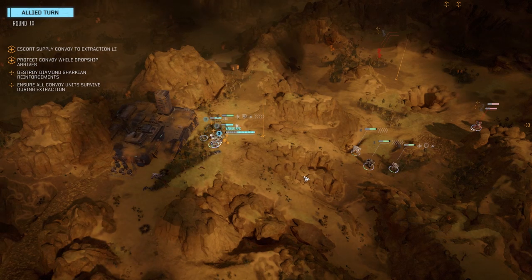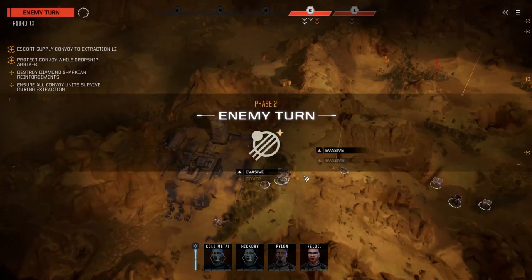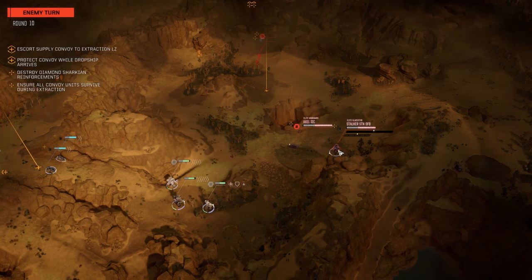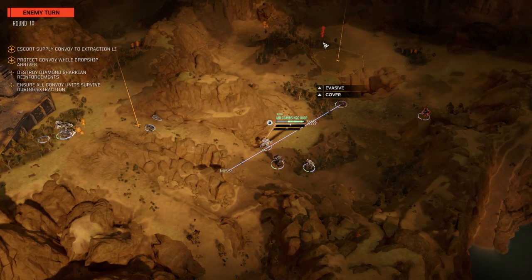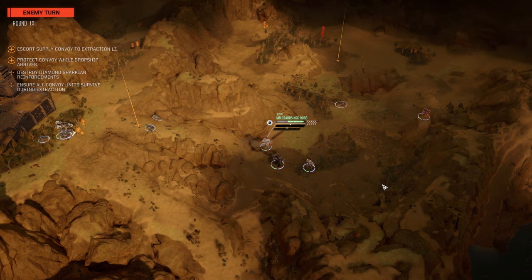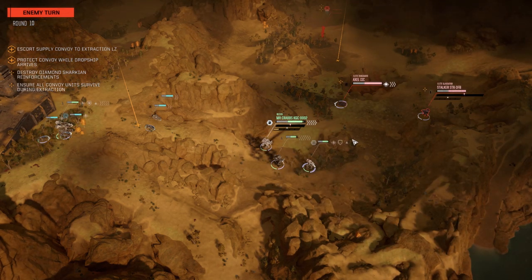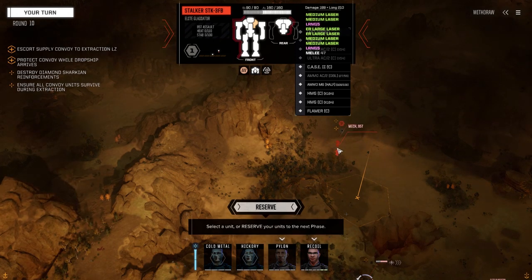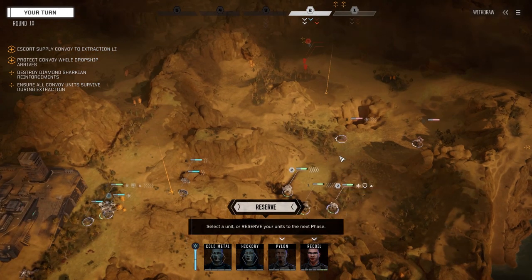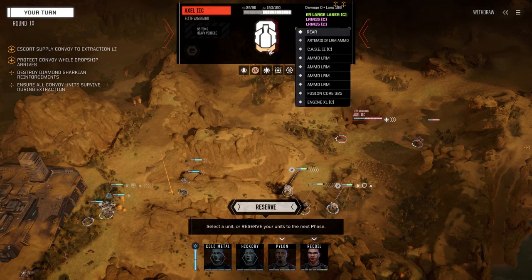Let's hope the guys we just activated have got some weapons on them. They look like mediums unfortunately, which means they could get killed really quickly. We've got an Axle 2C, a Stalker, and two others. Good thing we got some evasion pips up. A 95-tonner and a 60-tonner — not so bad. The 95-tonner has 225 armor — I think we could crunch this guy if we hit him.